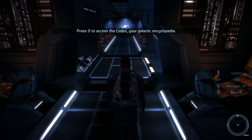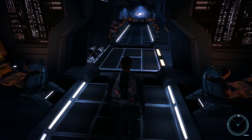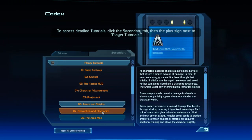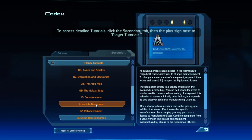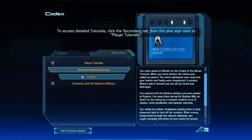Alright, now we have some backstory. We've met Joker and Kaiden. Joker is our pilot, played by Seth Green. And Kaiden is some guy that I've never really been a big fan of. This is our codex we're looking at right now — it has a lot of information and backstory about the game, and also control tutorials.